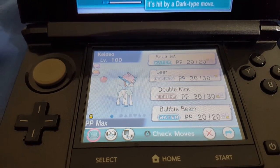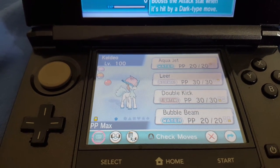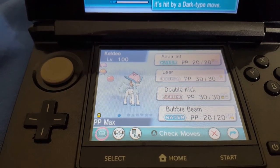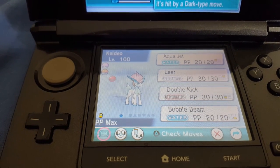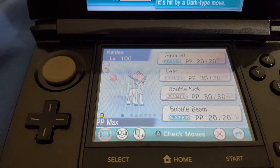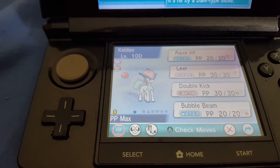So there you go, guys. That's how you get your Keldeo today. This event's running from the 1st to the 24th of this month, so make sure you get it whilst you can because it's really, really rare. Please leave a like and subscribe, guys. Ace Trainer Shaw signing off.